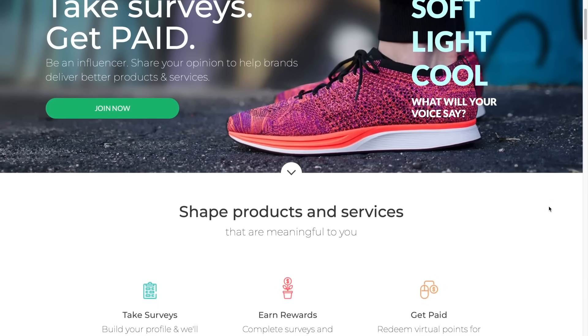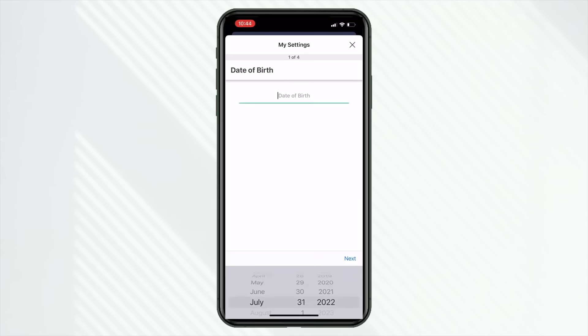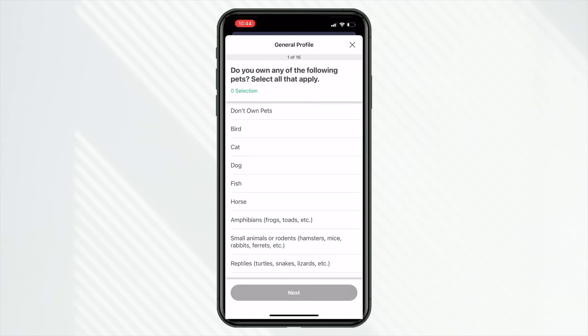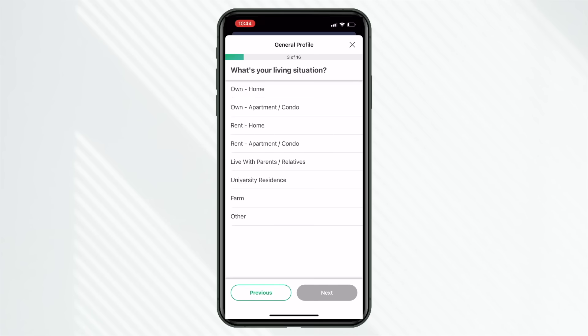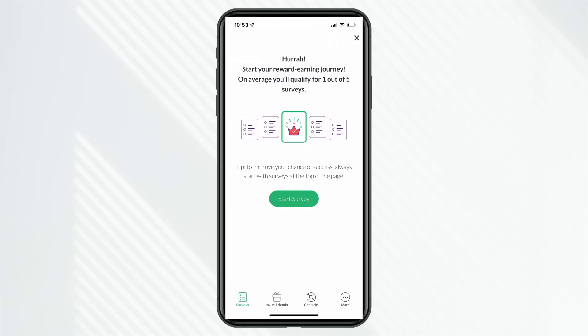There's another way to earn free Pokecoins that's a bit more grindy but definitely works, and that's through surveys. Surveys allow you to earn small amounts of money just by answering questions online. Google Opinion Rewards is a great, verified option that doesn't take a whole lot of time. You just download the app, complete an introductory survey, and keep your notifications on. Every once in a while, you'll get a notification saying there's a new survey available. Each survey typically only takes a couple of minutes. From doing this, you can earn around $5 to $10 a month. This money gives you Google Play credit, and the rewards do expire so make sure to use them.